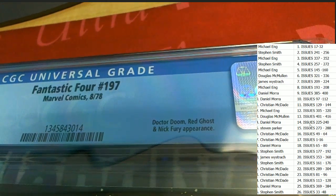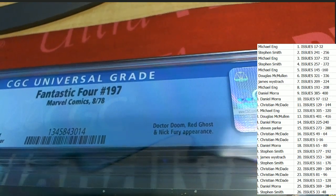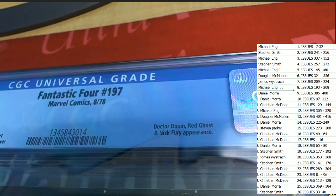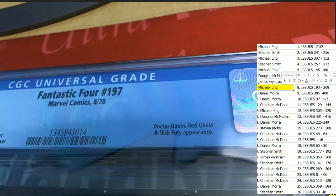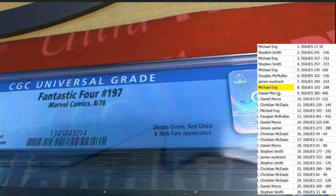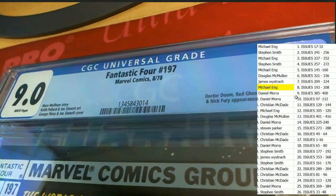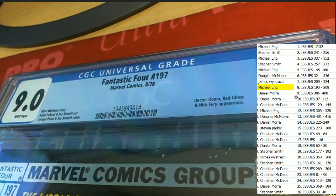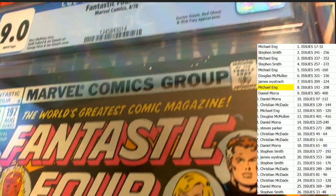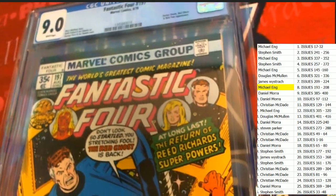Dr. Doom, Red Ghost, and Nick Fury appearance — issue 197 is owning the box break! This spot belongs to Michael E. Congratulations, you have just hit in the Fantastic Four! This is a 9.0 grade — congratulations to you, sir, with your 1978 Fantastic Four. Let's take a look at the artwork — a really nice grade, a 9.0.